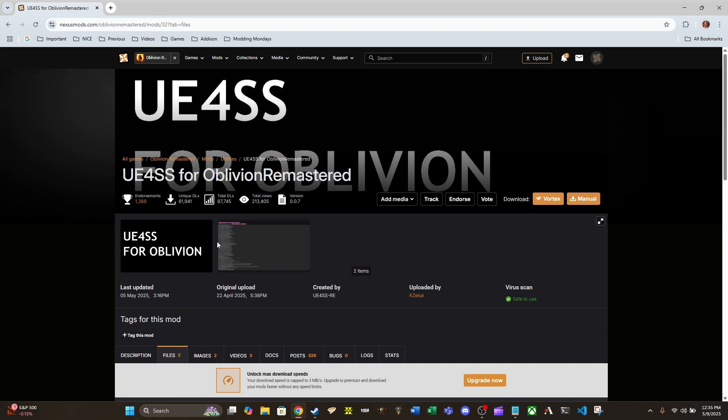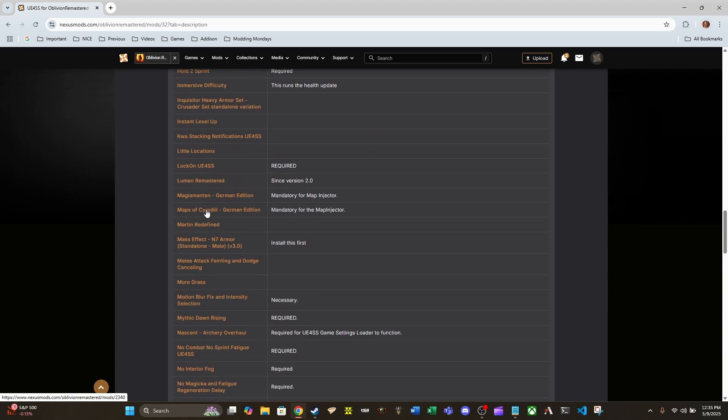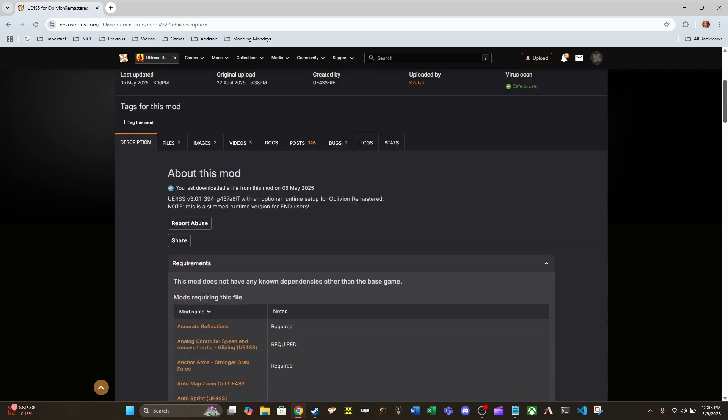This next section is going to cover what exactly UE4SS is. It's one of those mods that handles a lot of Unreal Engine 5 settings and it's going to enable a lot of people to improve their mods. It will be very required moving forward for several mods. You don't see any difference in the game when you have it installed, but it's going to be required so that other mods can function as intended. There's already a long list of mods in the requirements that already require this.